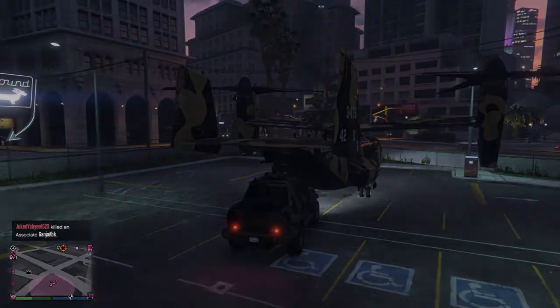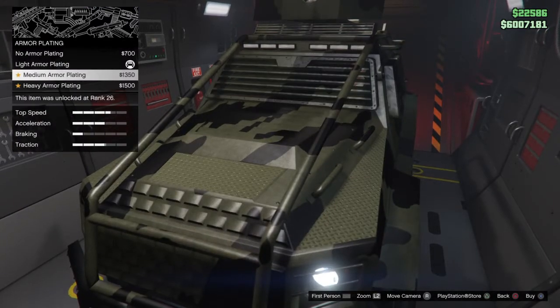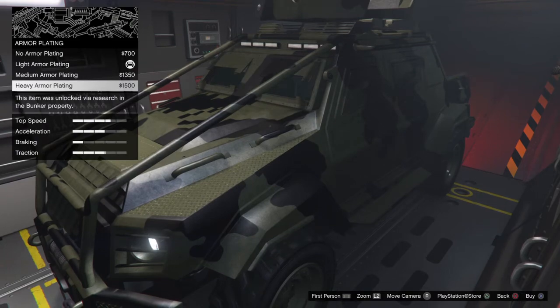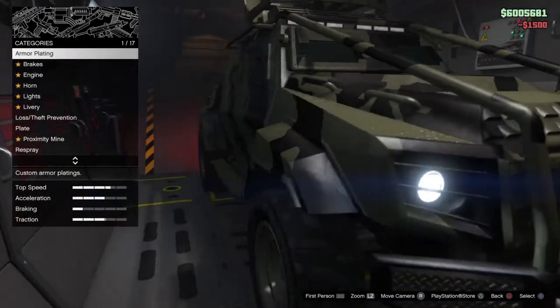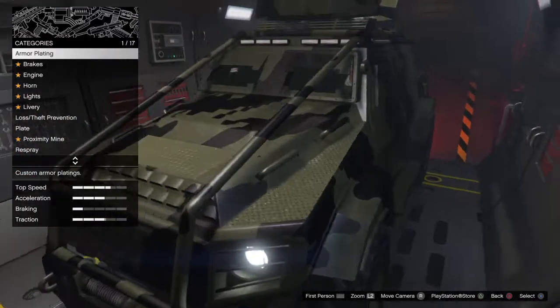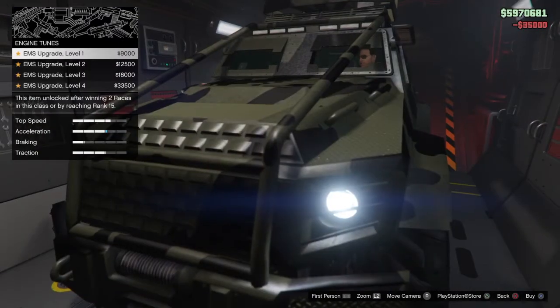Pull up to the back, hit right on the D-pad, and let's load back in. I have no clue what I'm going to do with this one — maybe armor plating. We'll just go full-on armor plating. Looks like that put armor plating behind the guy up on top too. Racing brakes: $35,000.